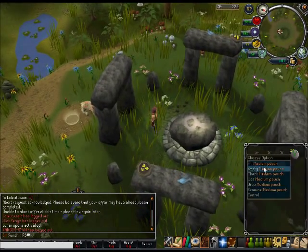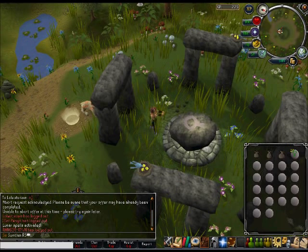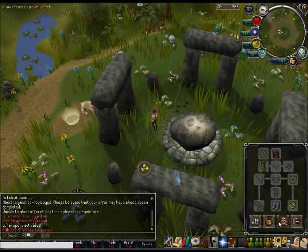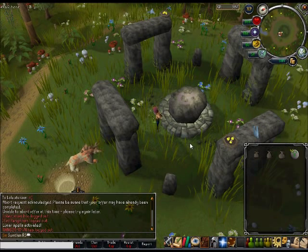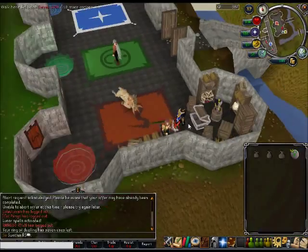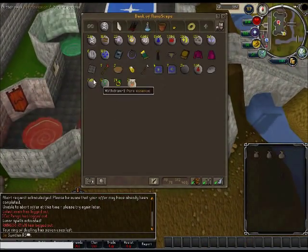You may be thinking: I only had 25 pure essence but got 27, and only brought 43 but have 46. Sometimes you do get double runes from a piece of essence. At level 92 you get all your runes doubled from every piece of essence, but god forbid I ever reach 92.